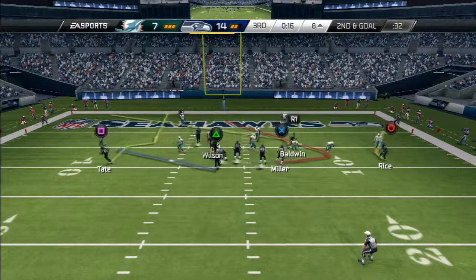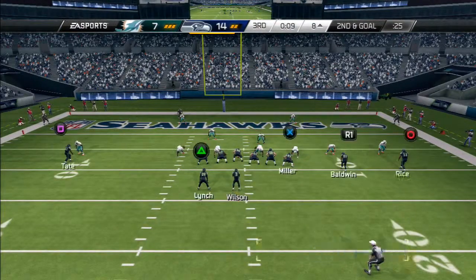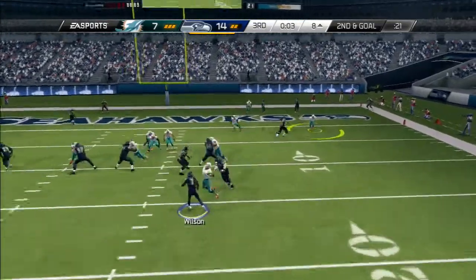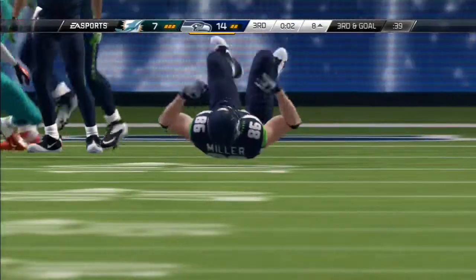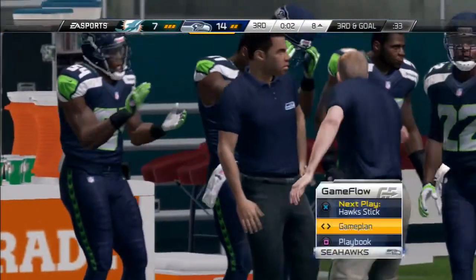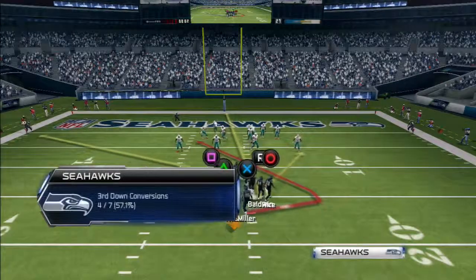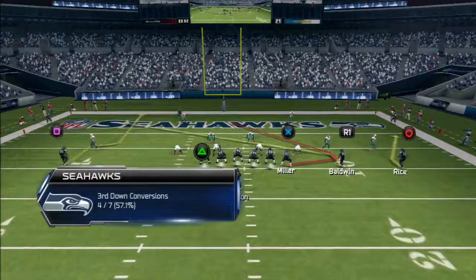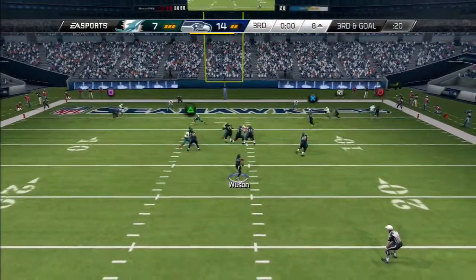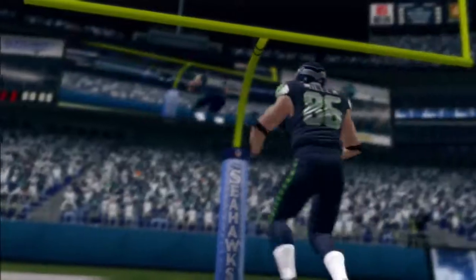The third play is the zig route: circle on a streak, R1 on a streak, and X on the zig-out route. He got hit, so now we're going to go back to the wide trail and get a quick touchdown to finish up the video. R1 quick look — X — touchdown, baby! That's how you do it right there.